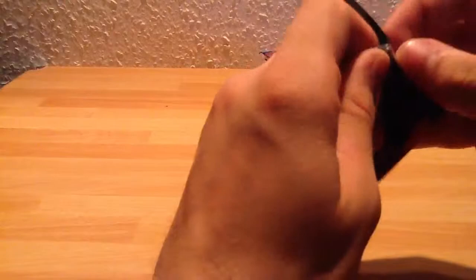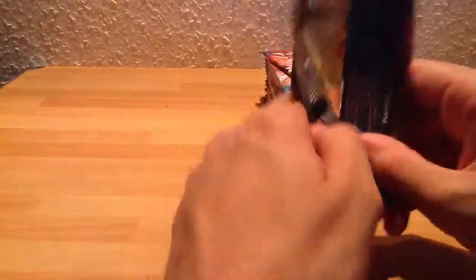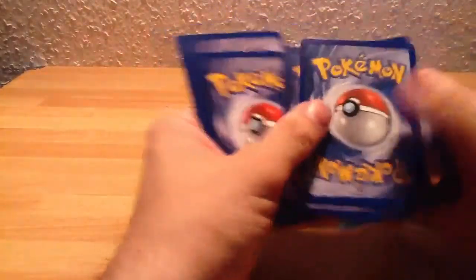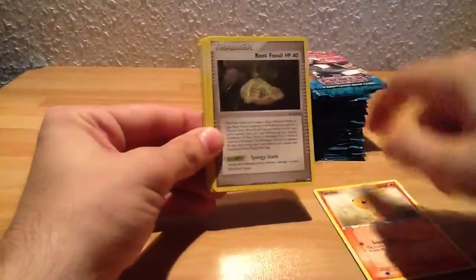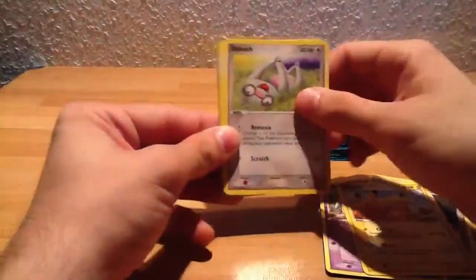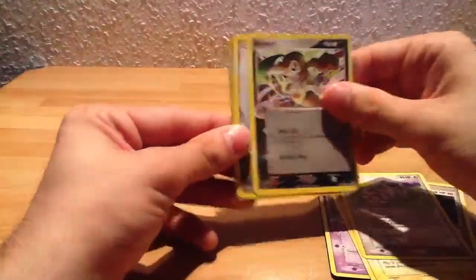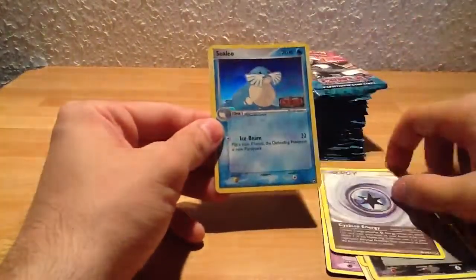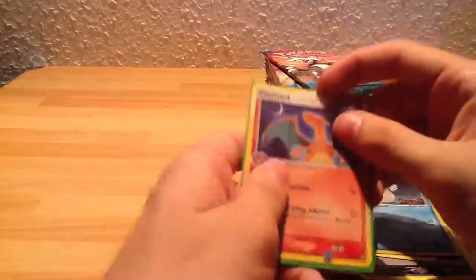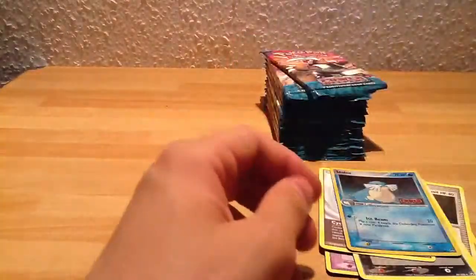It's time for an EX to kick in. Torchic, Root Fossil, Ralts, Pikachu, Slakoth, Nuzleaf, Warp, Cyclone Energy, Sealeo. Oh! And another Charizard! I can't believe this — another Charizard holo! Really nice, insane pull right there.